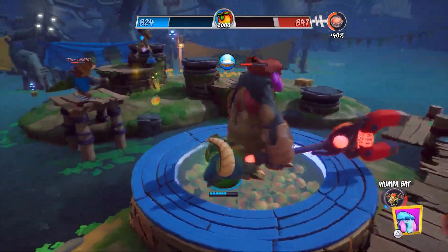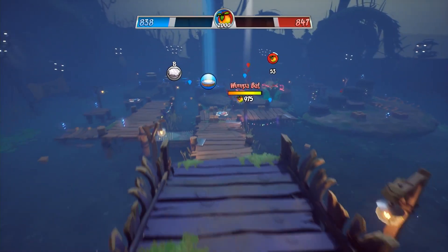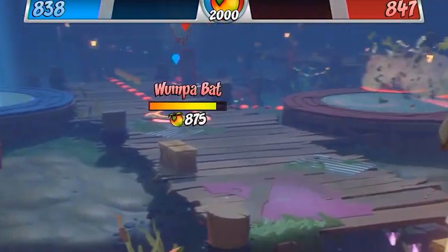Remember how the banks were side by side? Toys for Bob thought to themselves, how can we make this map even crazier? So in the small gap that separates the banks, they put the epic relic station right there. This map is literally amping up the chaos. When the epic relic station is filled at 30 relics, a Wumpa Bat with over 1,000 Wumpa fruit starts making its way to the activating team's bank.